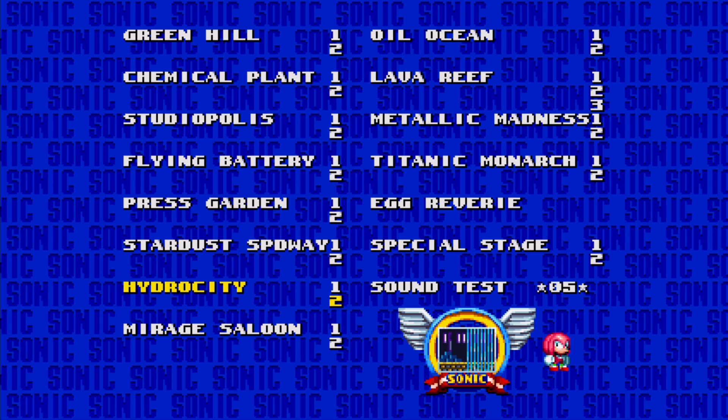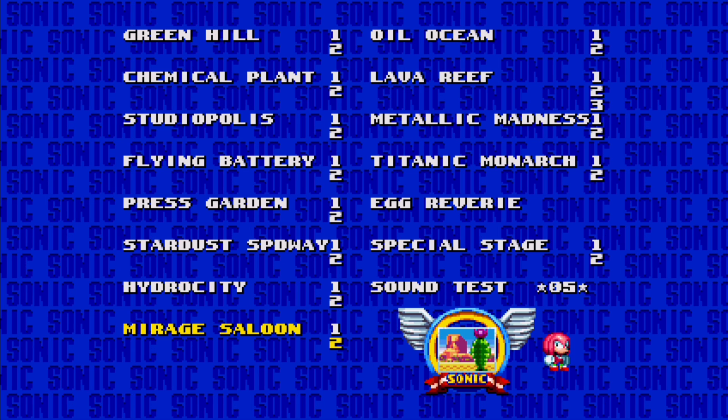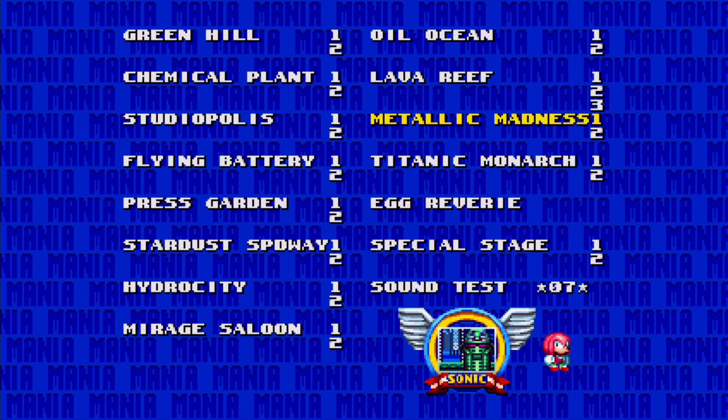Obviously, you can unlock a sound test in a more traditional way, but hey. I'm not quite sure how the character is determined, because this has shown up with Knuckles, and when I pick a level it will be as Knuckles. I'm not sure on that — I will update the description if I figure that part out.